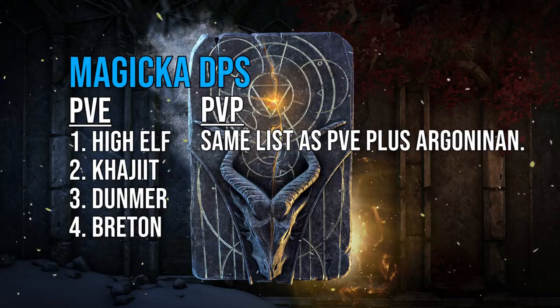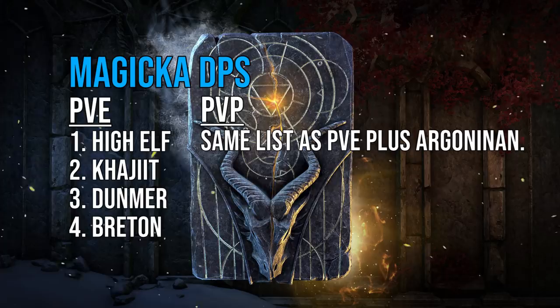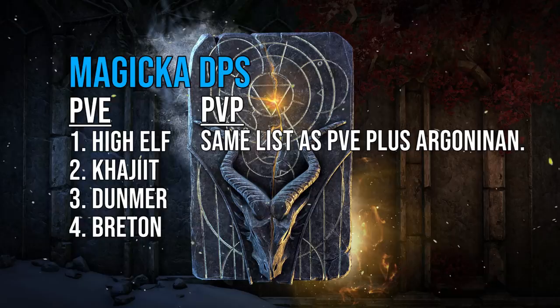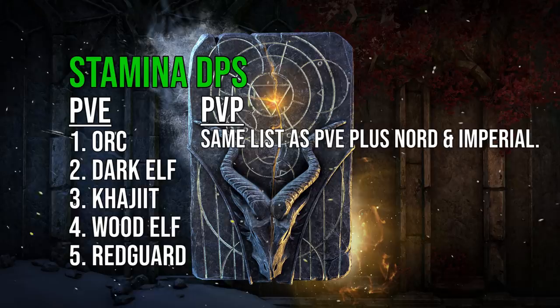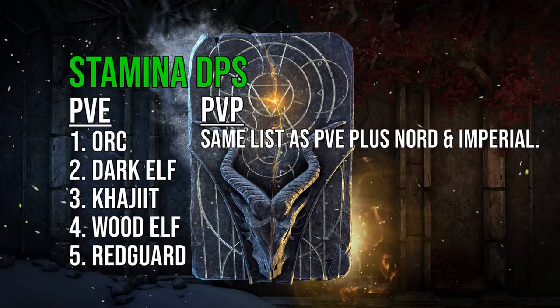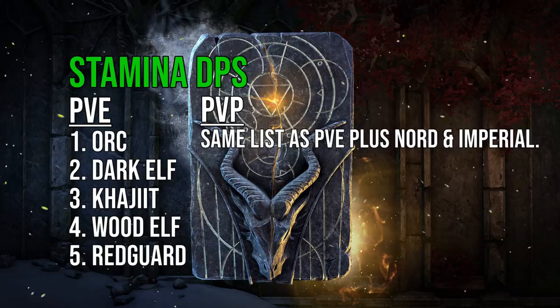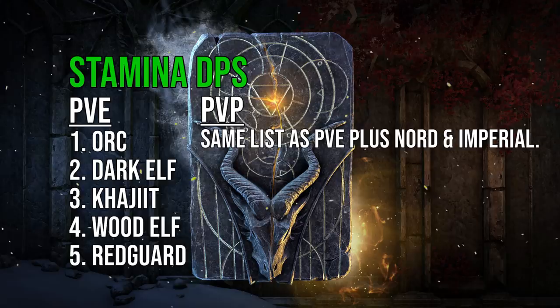For Magicka PvP, also add Argonian to that mix — Argonians are great for PvP due to the potion passive sustain and the healing done bonus helping survivability. For Stamina DPS, the order is Orc, Dunmer, Khajiit, Bosmer, and Redguard. The difference is a bit wider — maybe around 1500 DPS between Orc and Redguard — but still very small. For Stamina PvP, also consider Nord and Imperial, as they offer strong PvP passives.